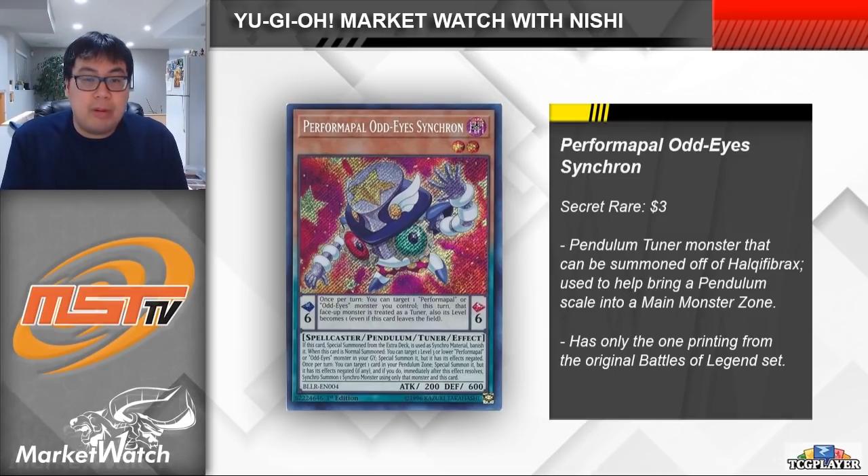Anyways, this card does have just the one printing from way back in Light's Revenge, which was the original Battles of Legends set that came out several years ago. This card is pretty cheap, at around $3 each on TCGplayer at the moment. It definitely has the potential to go up depending on just how popular and viable the Valiance deck actually is. In my opinion, this isn't the type of card that you go out of your way to buy a bunch of copies of. Rather, I would look to pick up copies here and there out of bulk or to round off trades, because I wouldn't want to invest too much in terms of dollar amount into a card like this.